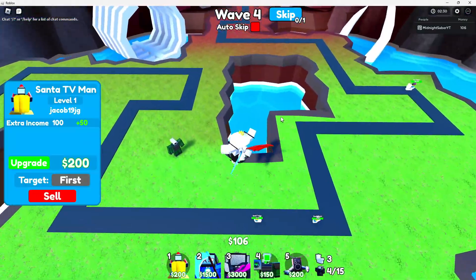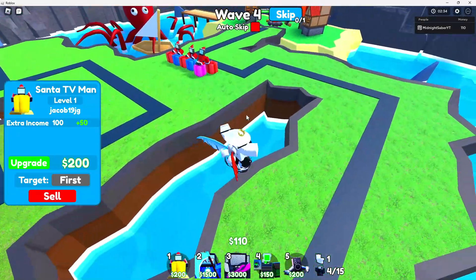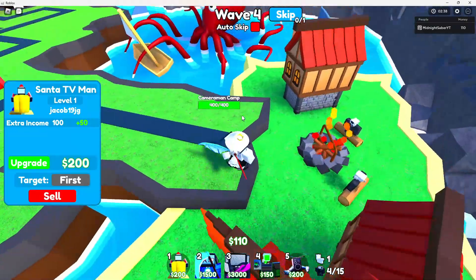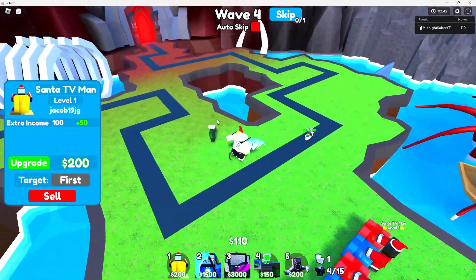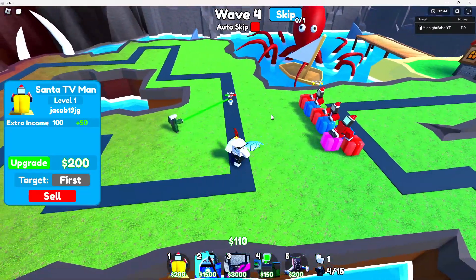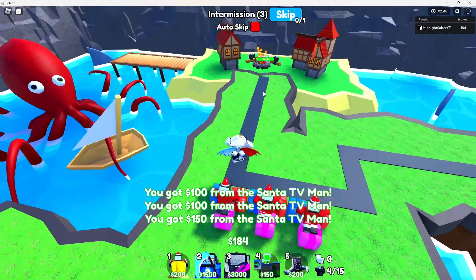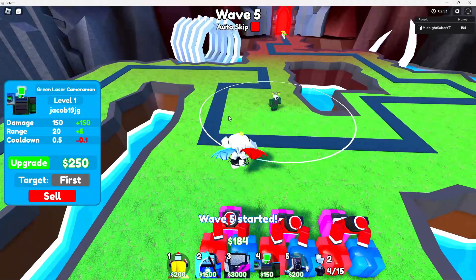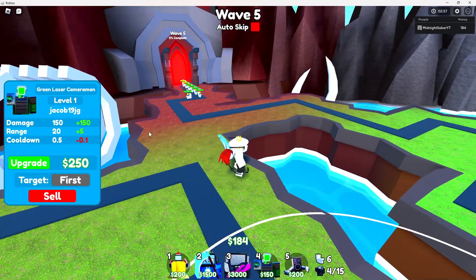I remember the frost boss from the North Pole in the Christmas event had like 10 million more HP than he used to have. 10 million HP is a huge difference, I'll just say the least. We do got all of our Sansas — probably going to upgrade my green laser here a little bit.